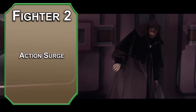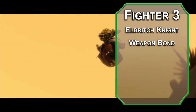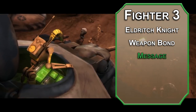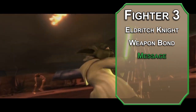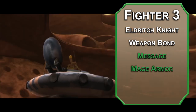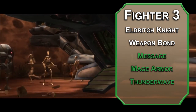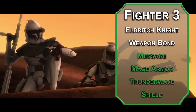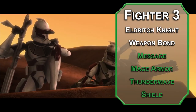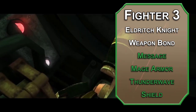We'll hop back into Fighter now. 2nd level Fighters get Action Surge, letting you make 1 additional action once per long rest. 3rd level Fighters get to pick a martial archetype, and we'll take Eldritch Knight. First you get Weapon Bond, letting you summon a weapon back to yourself as a bonus action with the Force. You can also learn some new spells — 2 cantrips. Message lets you send short messages to someone within 120 feet that they can respond to. For the next cantrip, just check the Wizard list for something you like. For first level spells, Mage Armor gives an unarmored target AC equal to 13 plus their Dex modifier for 8 hours. Thunder Wave creates a 15-foot cube in front of you that forces a Constitution save and deals 2d8 thunder damage to creatures that fail, pushing them 10 feet as well. Shield increases your armor class by 5 as a reaction. You're a multi-classing caster, so look at the multi-classing caster chart on page 165 of the Player's Handbook. Wizard levels count as 1, and Eldritch Knight levels count as one-third for determining what level of multi-class caster you are.